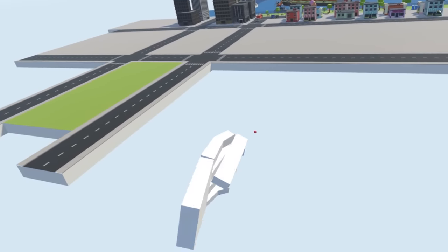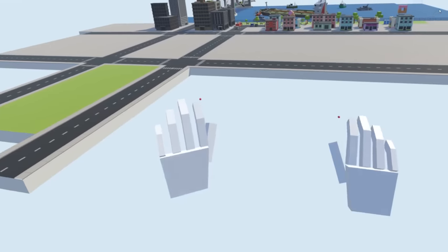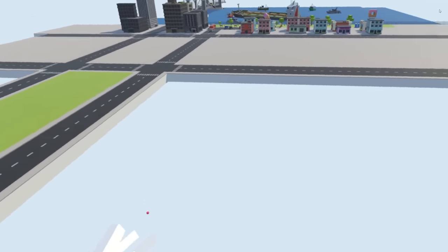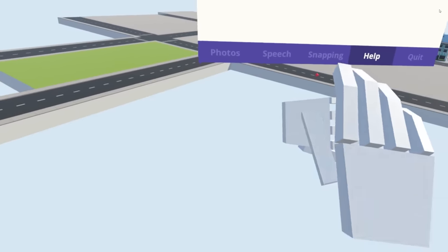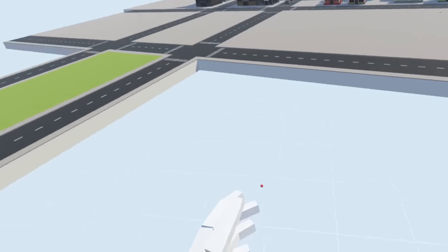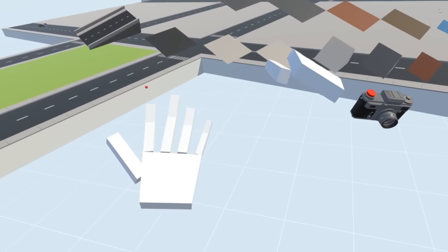Alright, since this is Disaster City, we'll probably have a lot of different things going on at once. So the earthquake's going to happen here and it's going to be spreading out. It's not going to affect the whole city because I would have to do what I'm doing in this square to the whole city, and that means we can't do any of the other things we plan to do. So I've got an idea — I'm going to turn off snapping. We'll go snapping off.